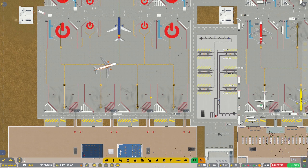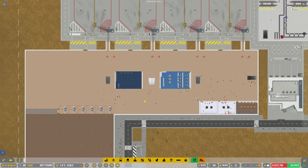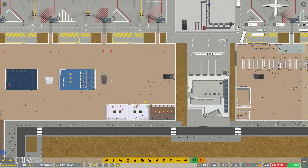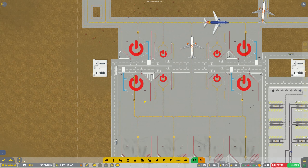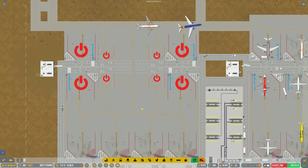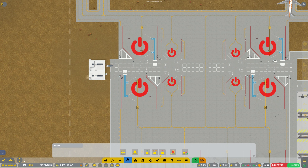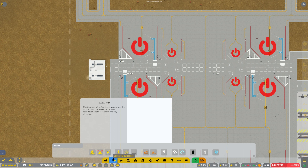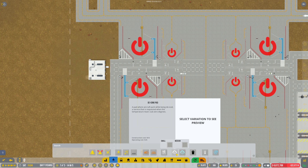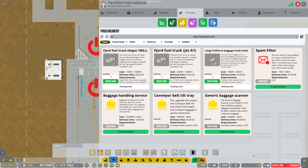Still working on this second terminal to get it fully operational and we haven't got all the gates open yet. I've had a comment about putting some de-icing over for the second terminal. The only place it's really going to fit maybe is here but I might need to move things. The de-icing is in the aircraft infrastructure section, and you need to do it through procurement.